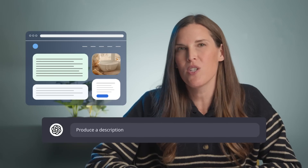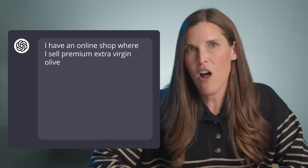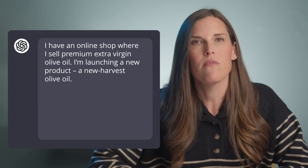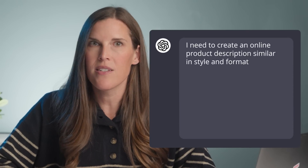Let's say I need to produce product page copy for my new harvest olive oil. I've already got descriptions written for my other already launched products, so I can just drop in one of my other product descriptions and ask ChatGPT to produce a description similar in style and format for this new product. I could say: I have an online shop where I sell premium extra virgin olive oil. I'm launching a new product, a new harvest olive oil. I need to create an online product description similar in style and format to the one I'm including below. I paste my existing description, hit enter, and there you have it — a product description based on the format of my example.